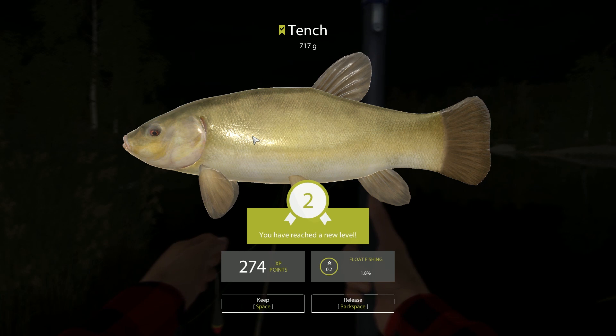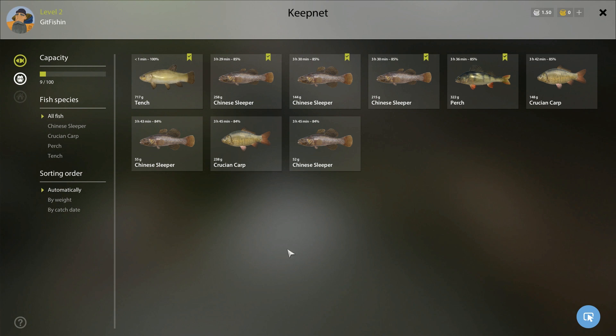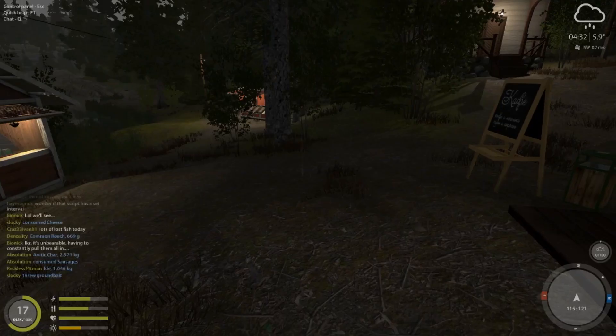They give decent XP for really low level and decent gold or silver returns. This is where you can see your fish. You can sort them around however you want. You can see which ones are valuable by the little yellow check marks and stuff like that.